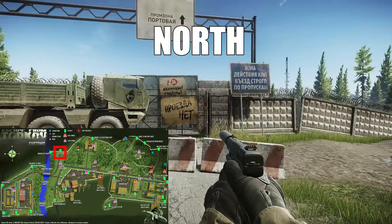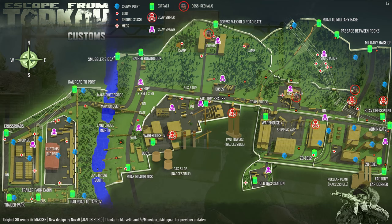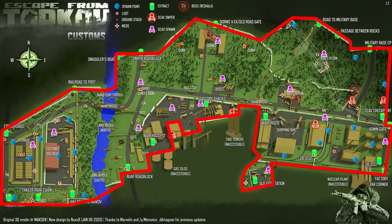The cardinal directions are wrong, but until they publicly fix them I'll keep it simple. If you are standing at the sniper roadblock and looking at the gate, that's north — making the area around customs the western half of the map and the area around the shipping yard the eastern part. All in all, customs is in my opinion the easiest outdoor location to navigate in Escape from Tarkov.